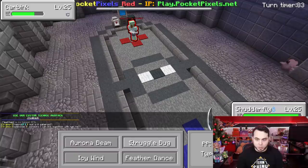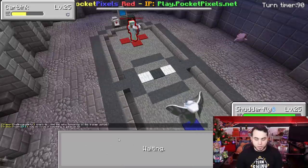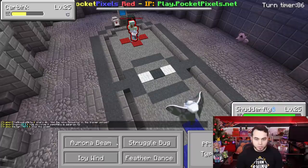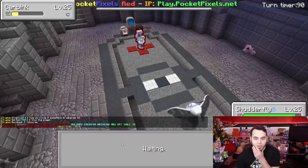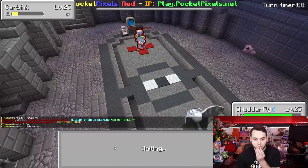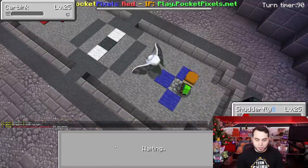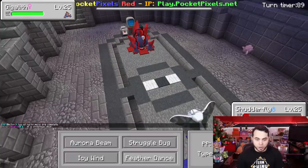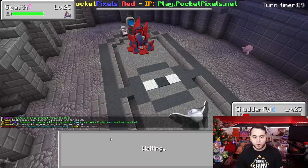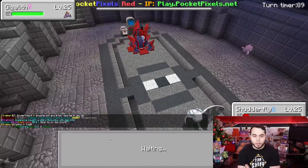I kind of want to Struggle Bug in case he's a Special attacker and has Power Gem. Let's just Aurora Beam. He's going to set up Stealth Rocks — that's what we kind of expected. I don't think one more Aurora Beam knocks him out, so I'm tempted to Struggle Bug, but I think I just Aurora Beam again. We got him in range. He goes for Trick Room — oh, that's kind of a problem. I'll Struggle Bug. He just Explosions. I actually live it though, so he's pretty weak. That actually works out for us. Here comes Gigalith — oh, we are not stalling that out. That's a problem. He just destroys us with Gigalith.